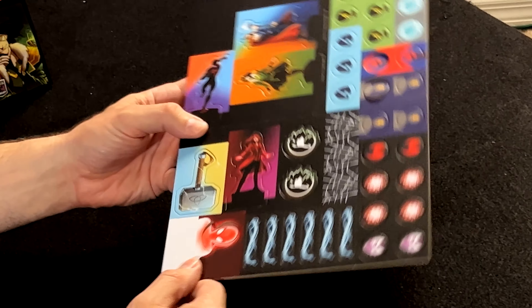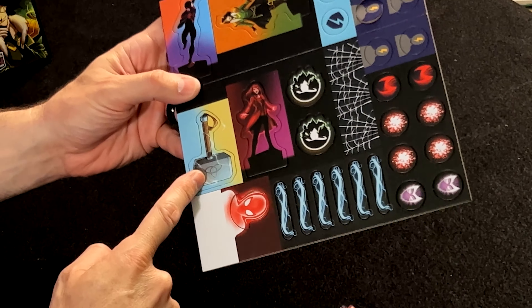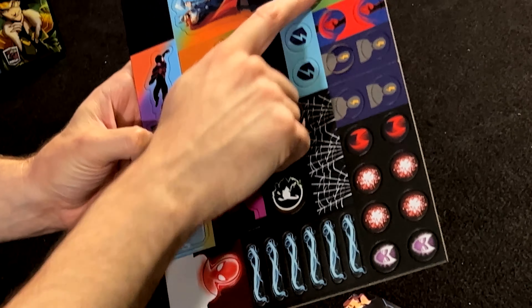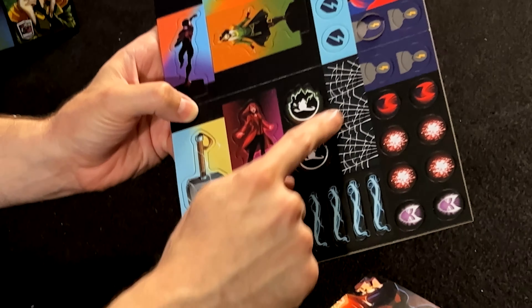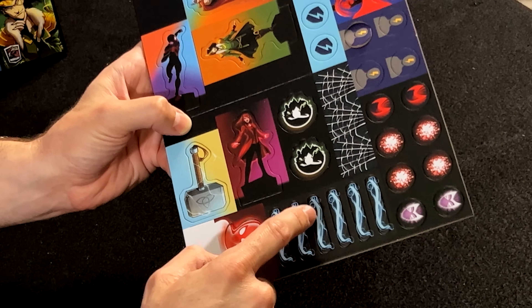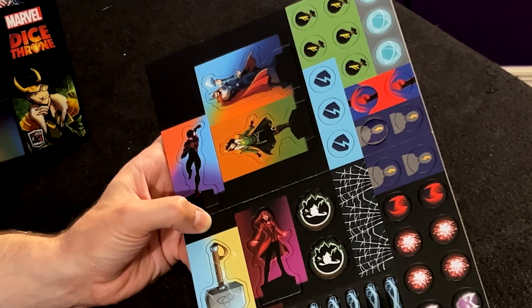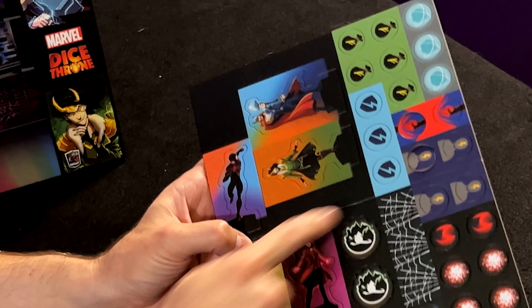I'm unpunching the game already. You have your standees for your different characters, your meow meow — don't forget your meow meow, very important, you carry your meow meow with you. And different effects that go on your cards: your thwips, your webbing, Scarlet Witch unraveling your flesh from your body and stuff like that — you know, standard Scarlet Witch stuff. Your Loki bag of tricks and whatnot.